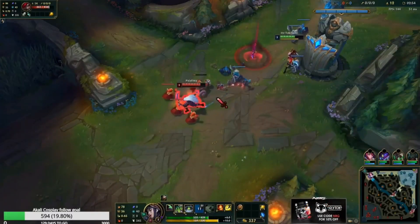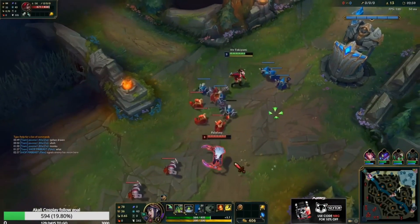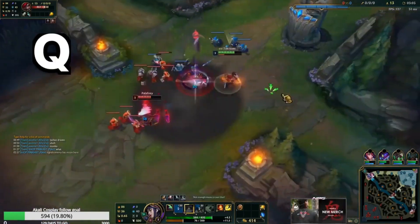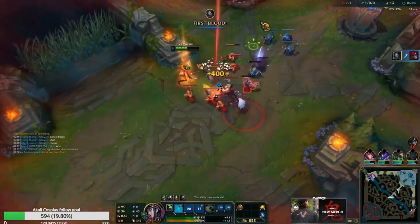This is another E-Flash mechanic. First, we poke with Q, and then we Auto-Shroud, and then we Q, and then we Auto again, and then we E-Flash, and she dies.